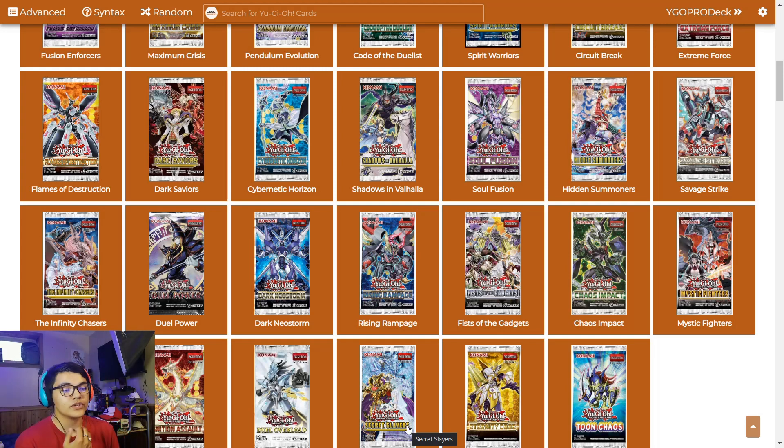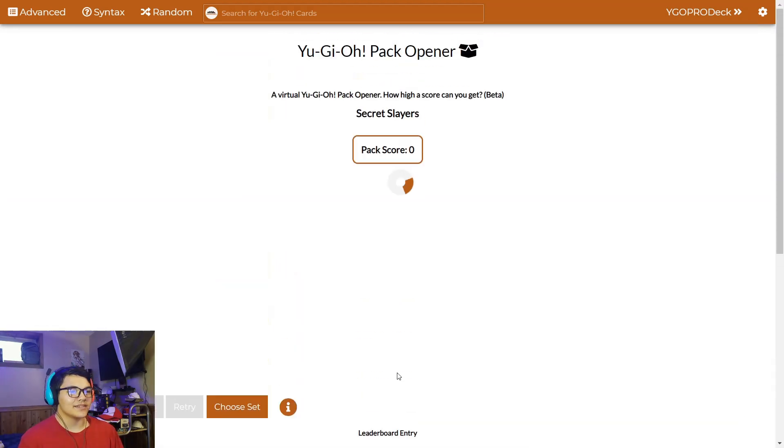The set that we're going to start off with is going to be Secret Slayers. The reason we chose Secret Slayers is because it's got three solid archetypes in it — well, Rika. But it's got Eldritch and Ademancipator, which are some of the best decks right now. So we're going to go into Secret Slayers.